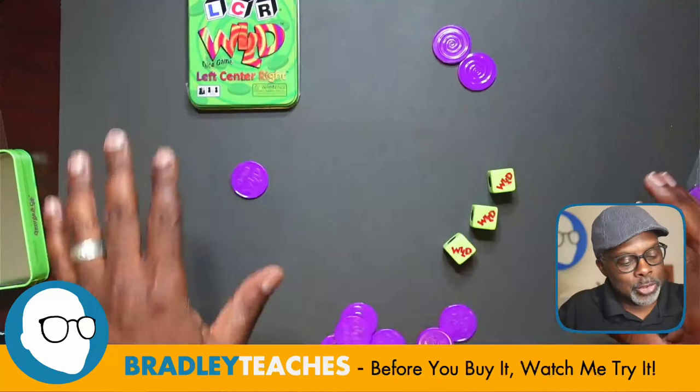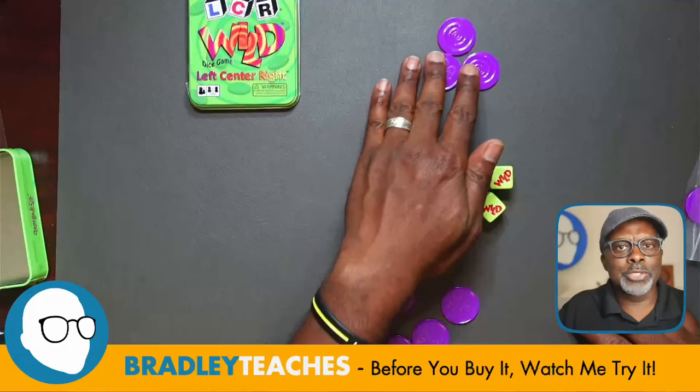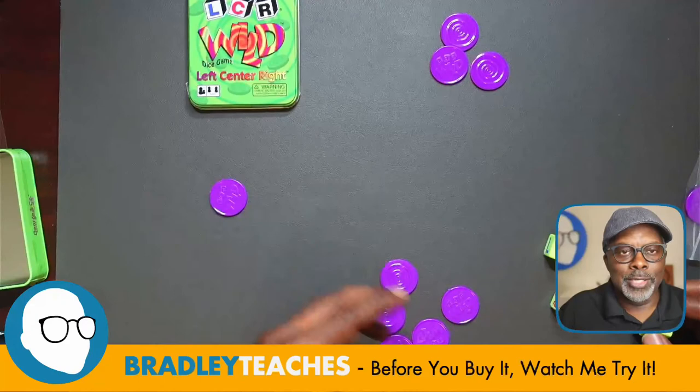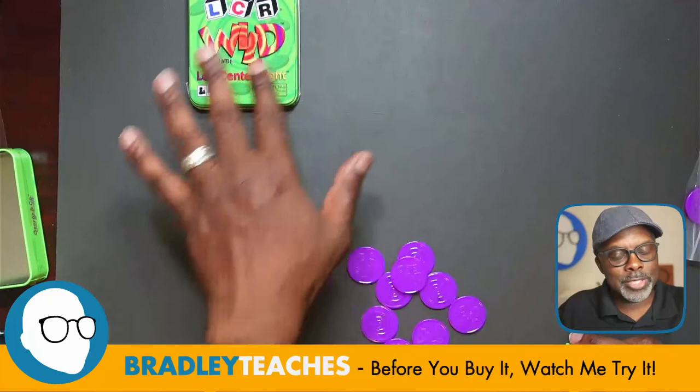The game is finally over when one person is left with tokens. Even if a player has only one token and loses it, they don't immediately roll out — on the last two players' turns, someone could roll and give them a token back. A player is only truly out when all tokens belong to one person. At that point, the remaining player doesn't roll; the game is over and they win.